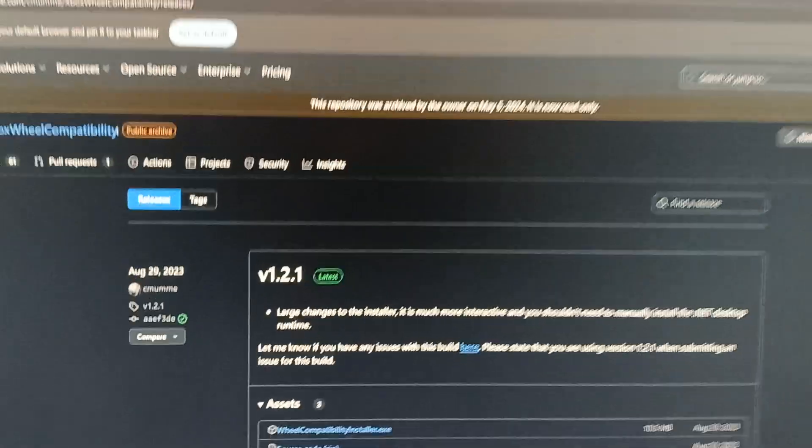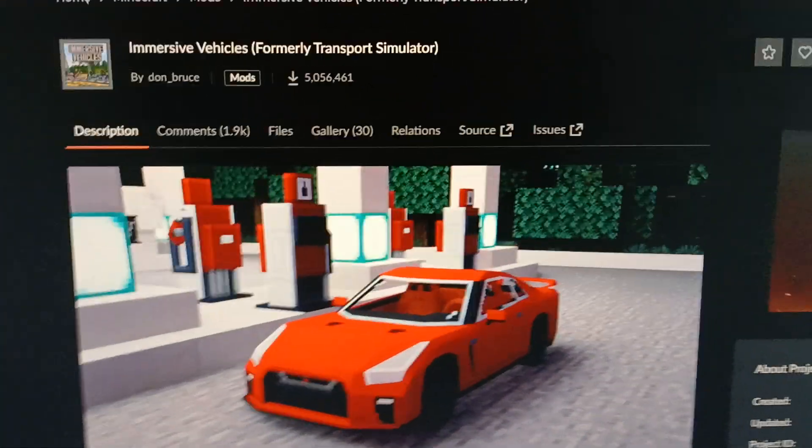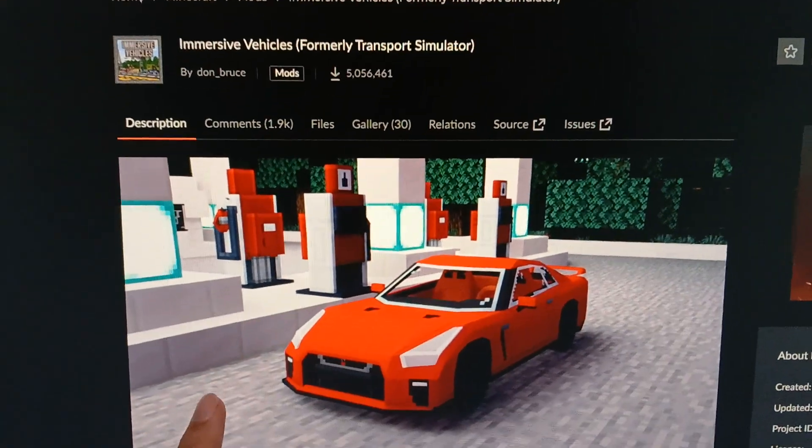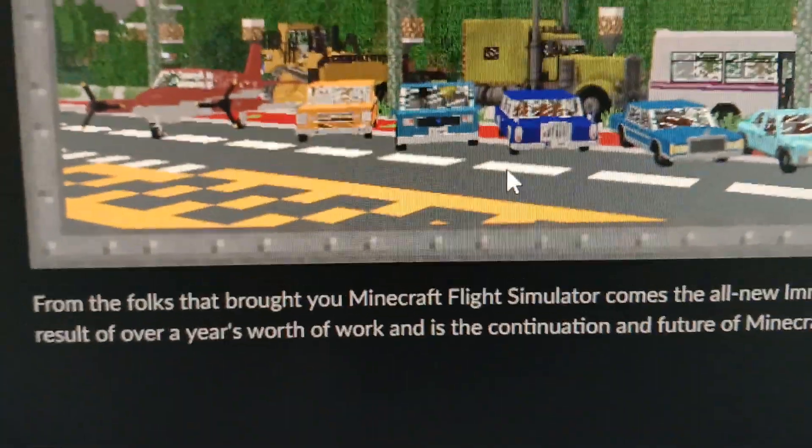All you have to do is go to this GitHub — I'll put the link in the description. Basically what this does is it turns this wheel into an Xbox controller input, and then you can use it on literally any game. Whether it's Minecraft with Immersive Vehicles, or normal Minecraft if you use a mod that converts the input.